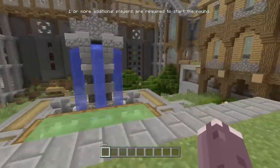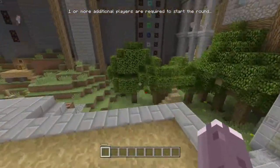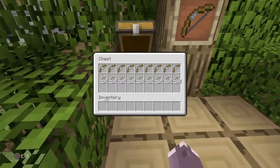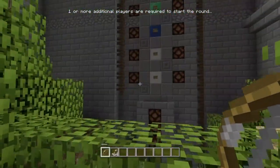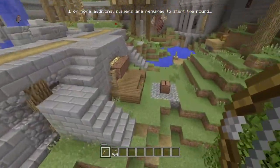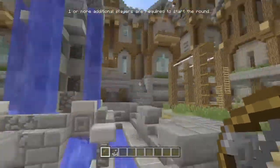Right, so here we are. First thing you have to do is go over to this tree foresty area and pick yourself up a bow and some arrows. One stack of arrows is absolutely fine. Don't worry about those buttons on the wall, they are irrelevant to the heads.